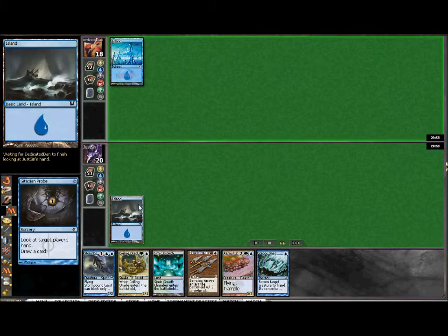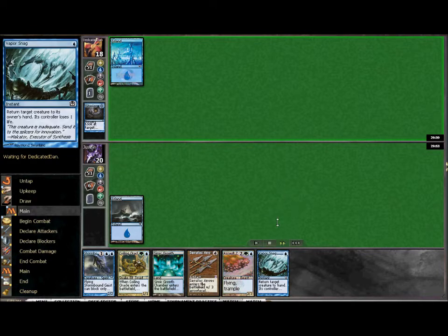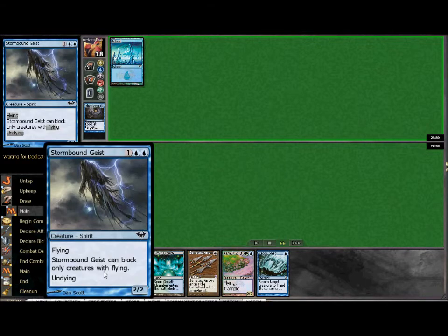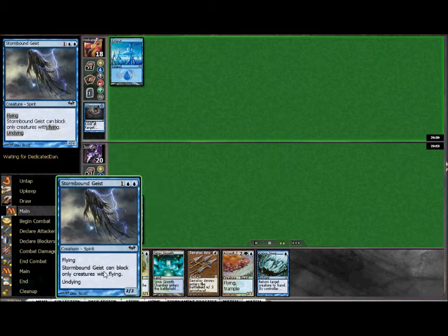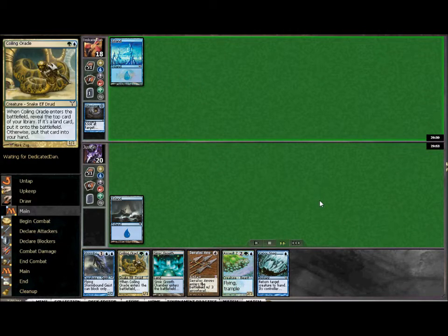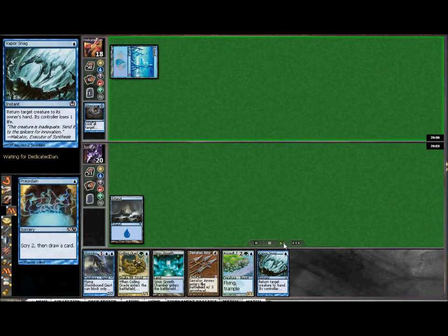My opponent's going to start out with a probe to see my hand. Make sure you are aware of where he left off on your hand, so you know that anything I draw after Vaporsnag, he is aware of it being in my hand. Now this matchup — it's a pretty good one. This is really one of the main focuses for the Stormbound Geist, one of the reasons I brought it in here. There's a lot of counterspells, but it will give you at least an out for your Stitched Drake. They don't have any other kill spells, so the only way you're going to get a creature for the drake into your graveyard is through counterspells. You want to be very aware of your opponent's mana and hand size, and just do your best to play smart around those counterspells.